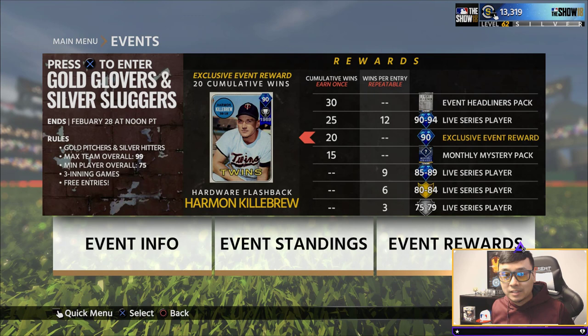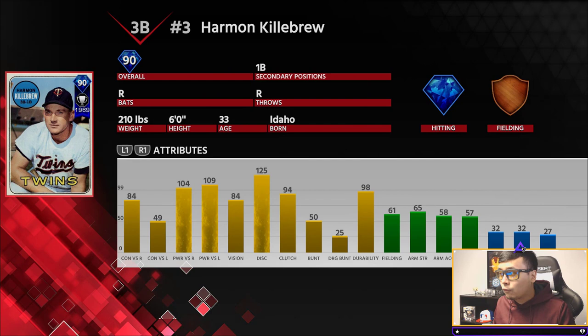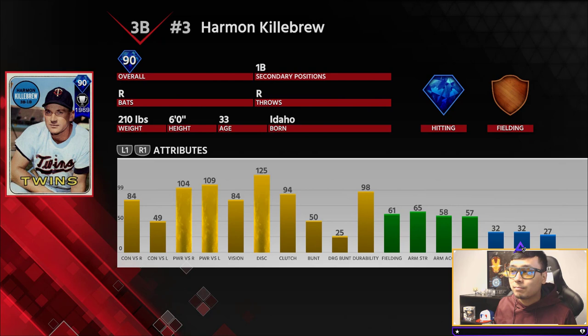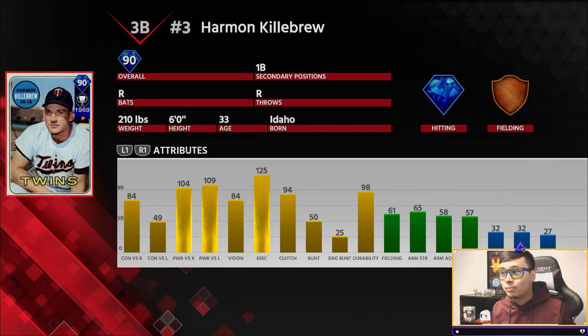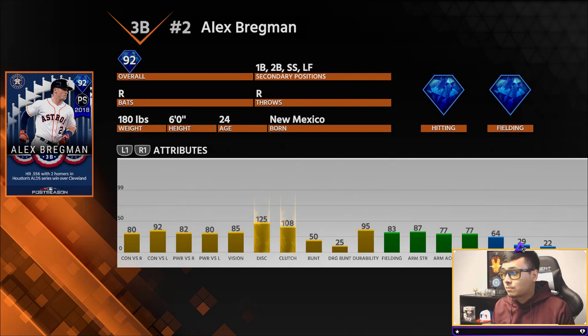Harmon Killebrew actually has really good stats — 84 contact versus right, below average versus left, but 104 and 109 power. He might actually be a starter for me over at third base. He can't play first base, and we do have better players over there, so Killebrew might just have to stay at third base — that is his main spot.